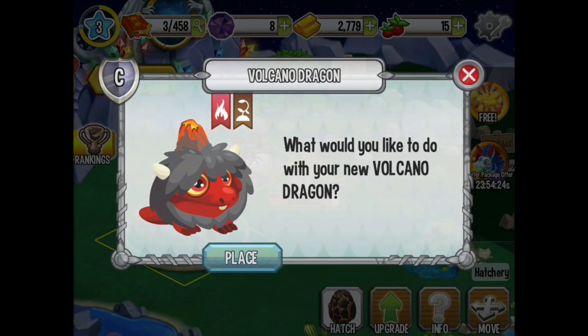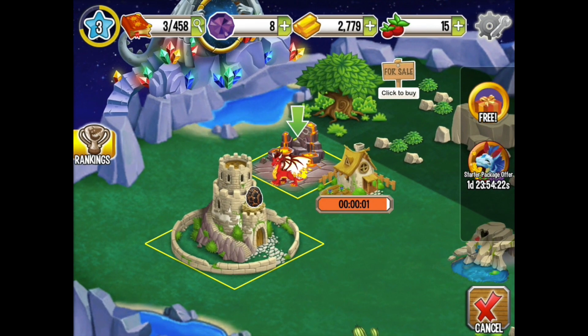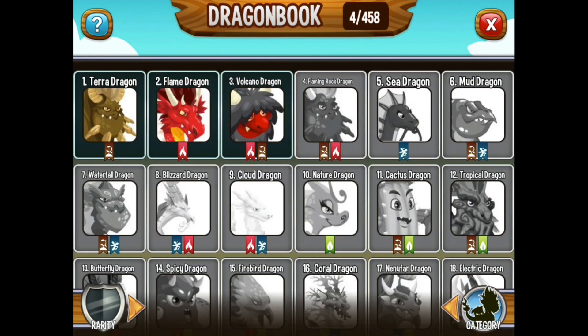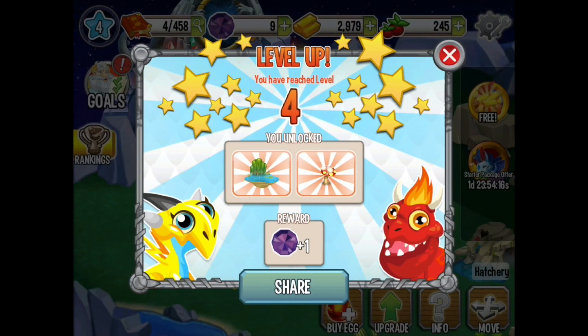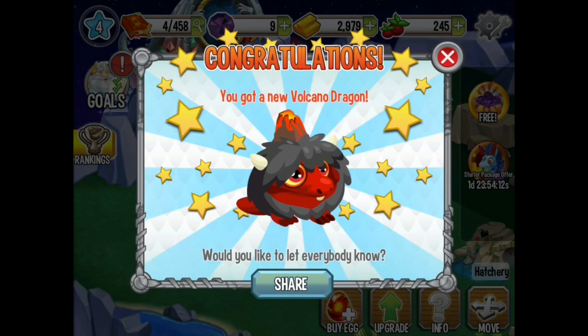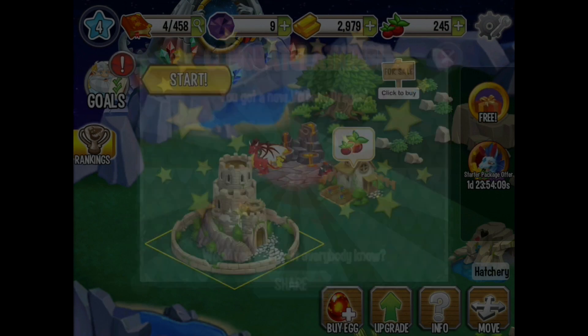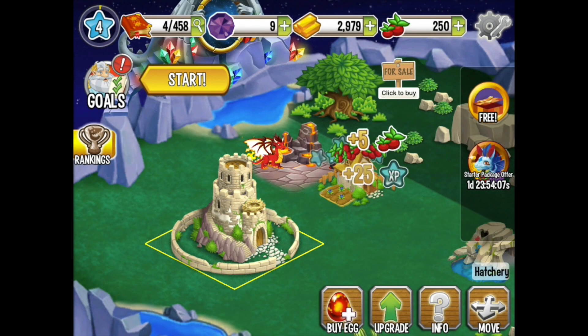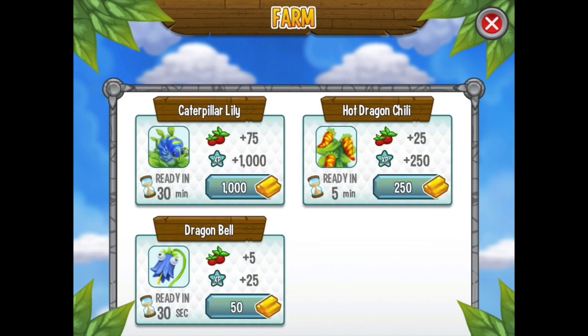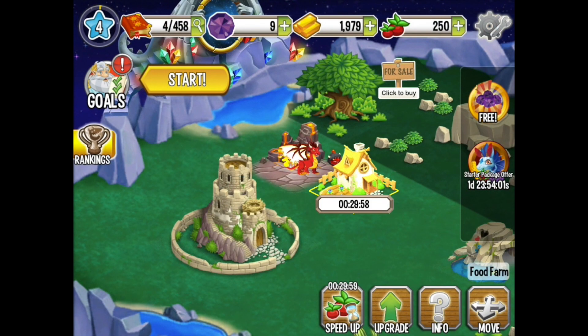We can hatch that egg, which is a volcano dragon. Put him in that habitat. And we have four of 458 different dragons. Oh my God — that could take a while to get 458 different dragons and breed them and so forth.